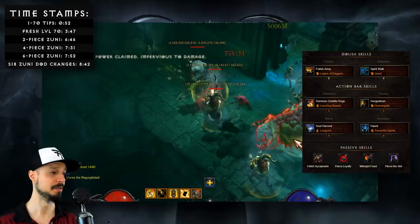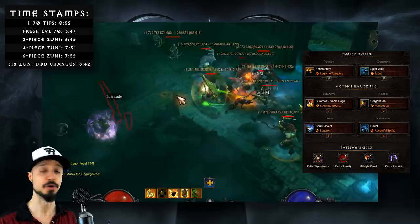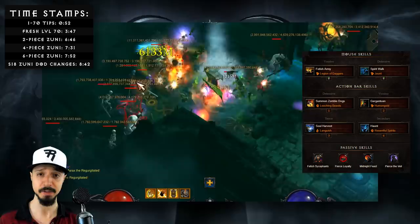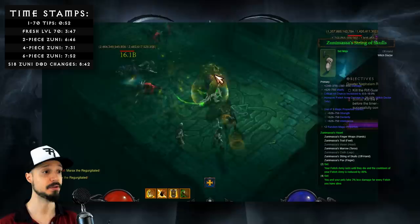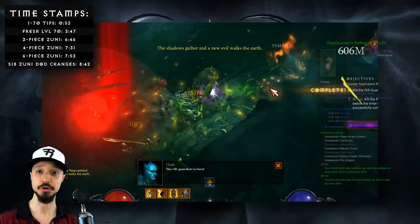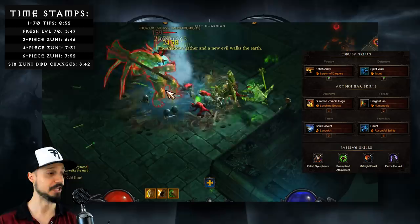Thanks to this added damage we can afford to drop one of our other damaging skills, Locust Swarm, and substitute in some mobility with Spirit Walk Jaunt. The difficulty will be ratcheting up, so having that mobility power will be useful. Once we've acquired our four-piece bonus, we get a significant Toughness buff — you and your pets take less damage for every Fetish you have out. The difficulty will be rising even more as we progress to get our six-piece bonus, so a change you can make is swapping out Fierce Loyalty for Swampland Attunement for extra Toughness.